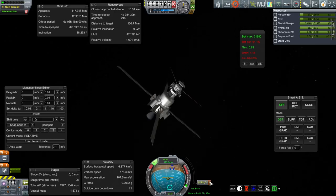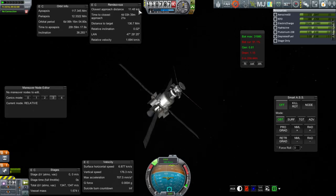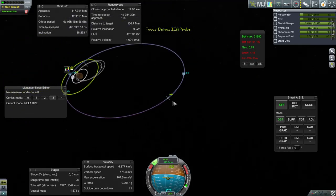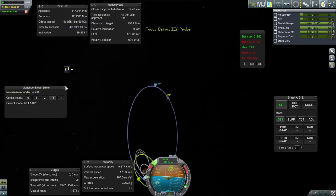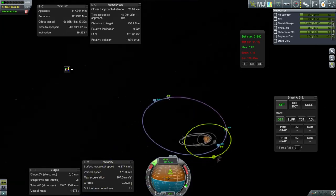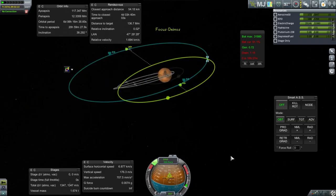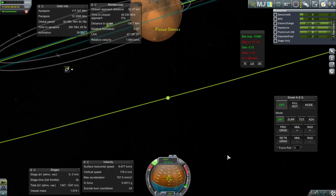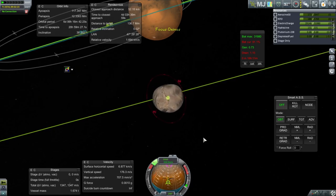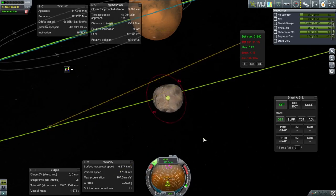Alright, we will leave that be. It looks like a 10 kilometer closest approach distance. Can we look at it? It went to 50 kilometers — no, that's not what I want. Okay, it looks like that.